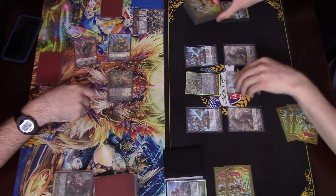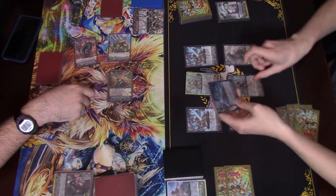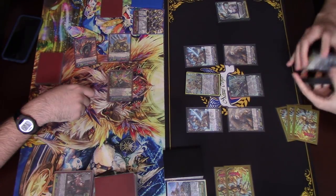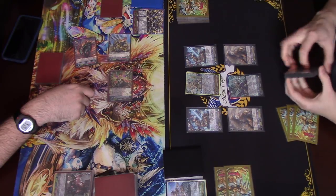Eight, six. Seven, five, three, nine. Two, three. That's fine. Two, eight. So ten, eight. Yeah. And then I have the Vanguard skill.